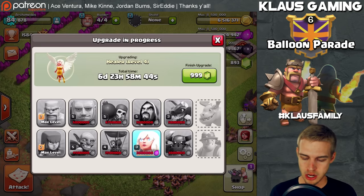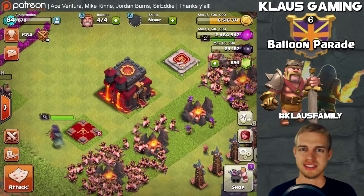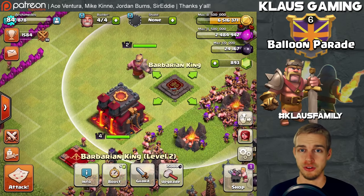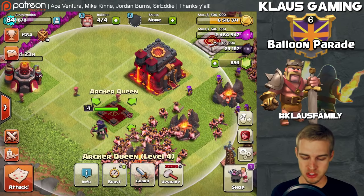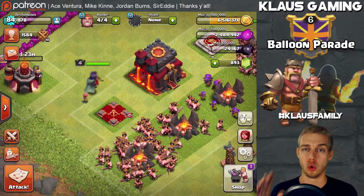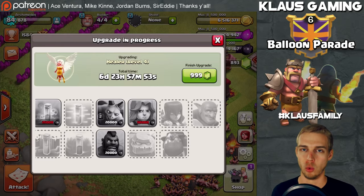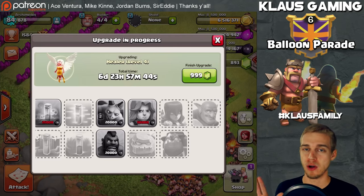Dark elixir is what you need for your heroes. I need 30,000 for the Archer Queen to reach level 5 — we're about 6,000 away. All the dark elixir you get as a rushed account needs to go into your heroes. The king should have been level 10 by Town Hall 8, level 30 by Town Hall 9, and up to level 40 as a Town Hall 10. Same with the queen — she should be level 30 before Town Hall 10. We are at least 26 levels behind schedule.